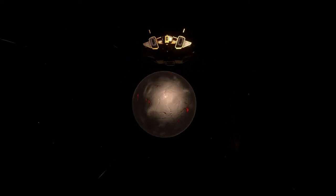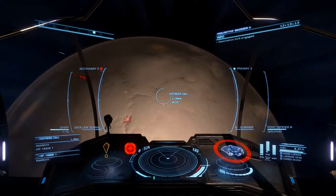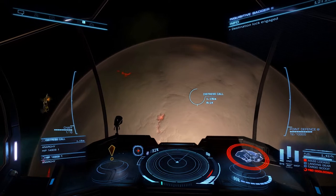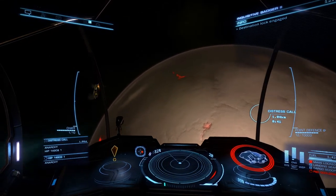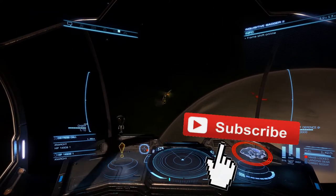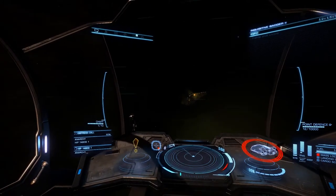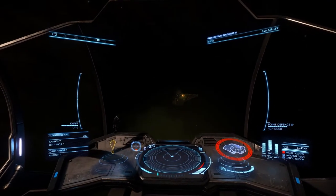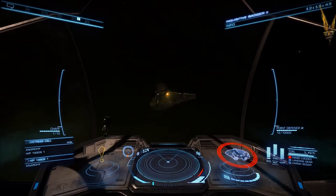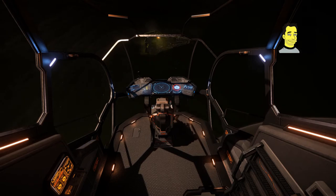Moving on towards where the distress signal is, we see a nice metallic sort of magma planet with bits of magma peaking through the planet's crust. Before long you'll see the distress call - as you jump in straightaway there's just one ship, a Corvette, and it's had a right Thargoid pasting. You can see it's had quite the kicking from the Thargoids.